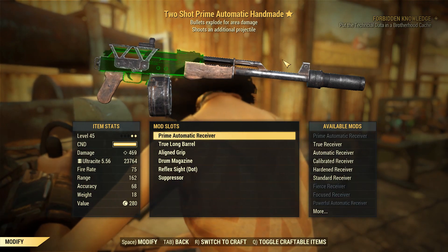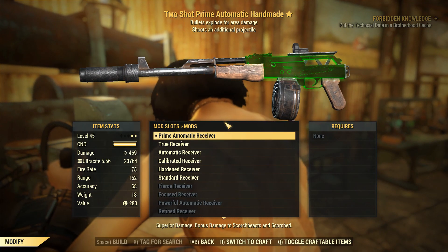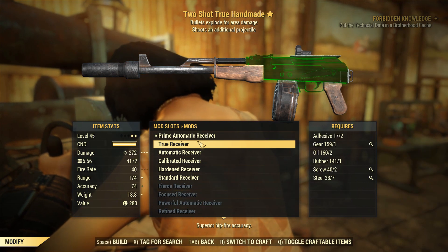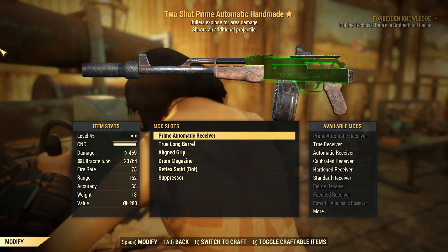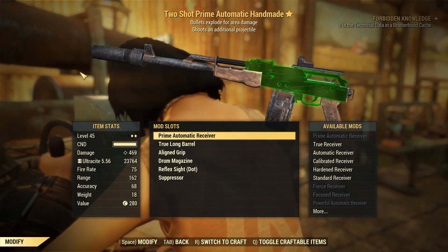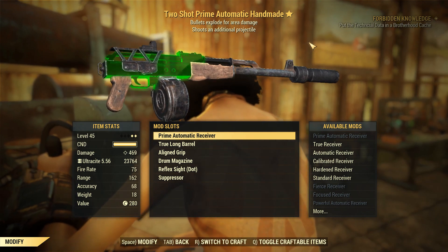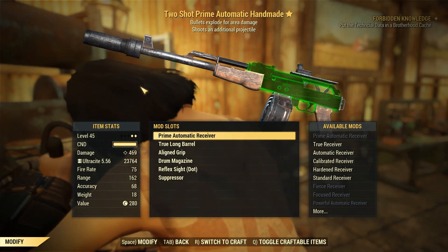Attachment-wise, it's kind of the same as I had on my Furious Handmade Rifle, except I've got the Prime Receiver here, which compared to the Powerful Auto does a little bit more damage, which is useful, and of course the aforementioned bonus damage to Scorch people. To find this, you'll need to kill Scorch Beasts, and they'll sometimes drop the Schematics. It is a rare drop, though, so make sure you target the higher-level Scorch Beasts — or maybe the Queen can even drop this. I've only killed her a few times, so I'm not really sure.